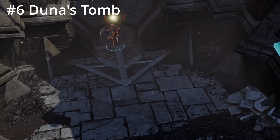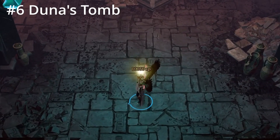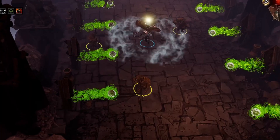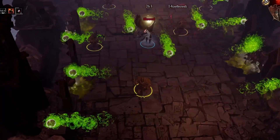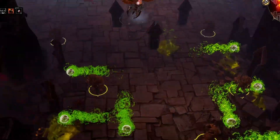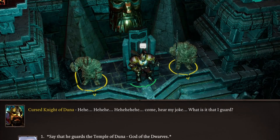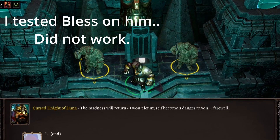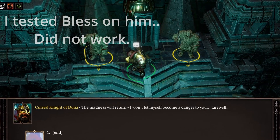Duna's Tomb is just northeast of this encampment and has some odd mechanics with many traps and omniscient clay figures. At the end is the Knight of Duna. You can convince him that he is corrupted, bypassing combat but giving no rewards or XP, or you can fight him and gain a solid amount of XP and rewards including his unique helmet.